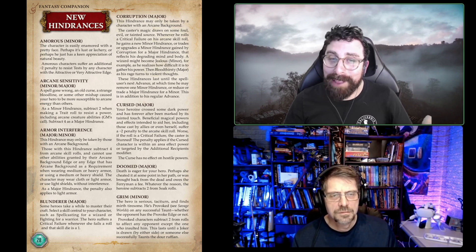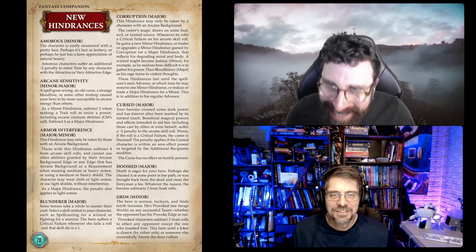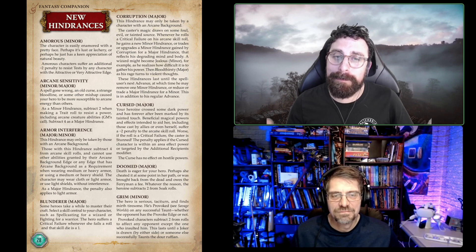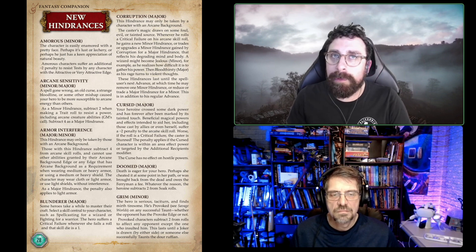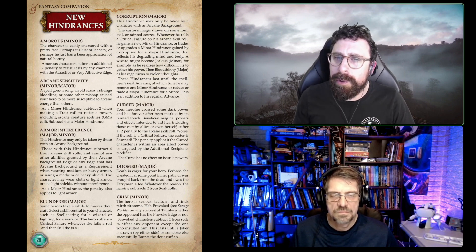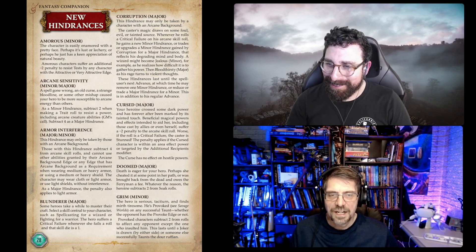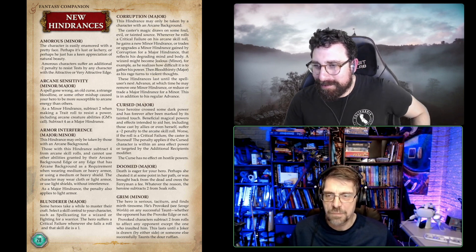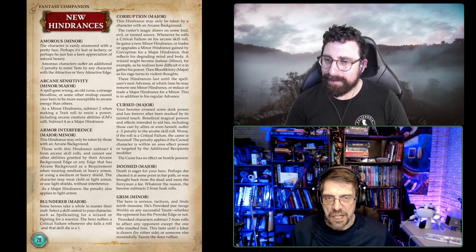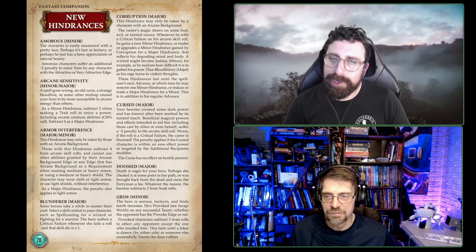Here's one I love — I think it should be part of the core book. It's Amorous. Your character just loves love, I guess. It's a minor hindrance and it's a minus two penalty to resist Tests by any character with Attractive or Very Attractive. The Attractive and Very Attractive edges usually call out that they get a bonus against anyone attracted to them. With Amorous, if that person's good looking, you're taking a minus two to Tests by them. I love this one.